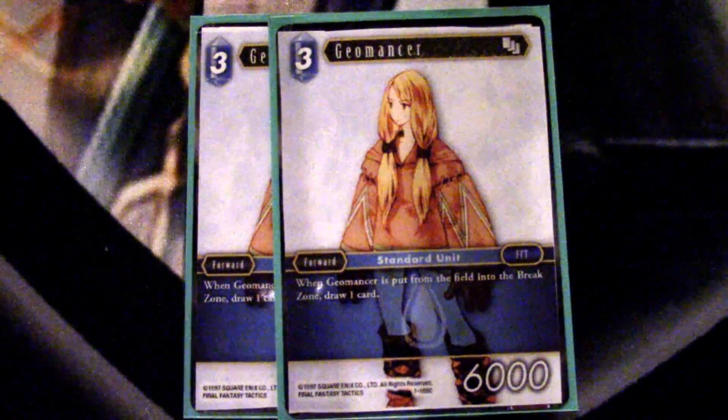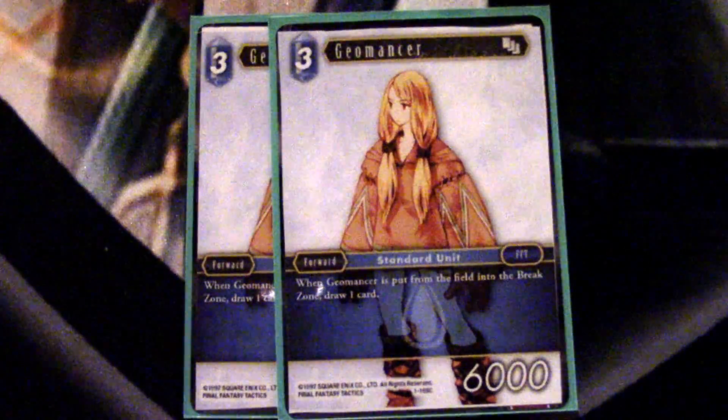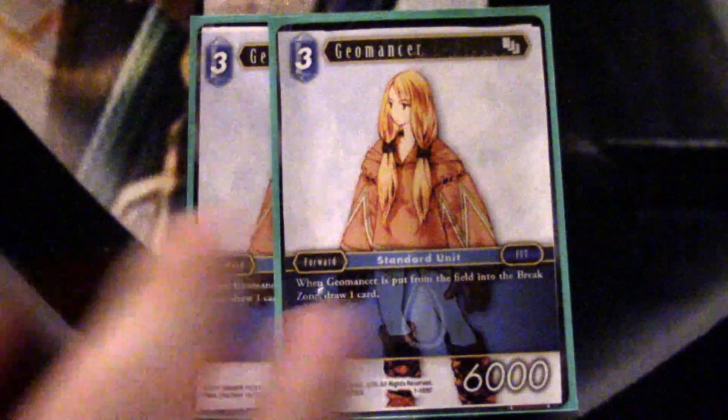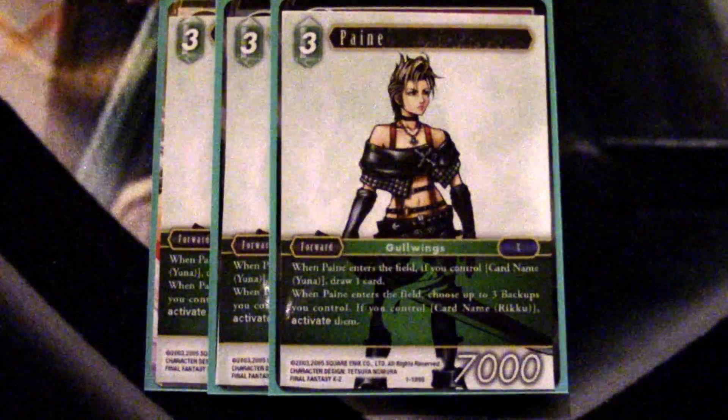Moving on to three-drops, we play two Geomancer. This is mostly because it draws a card when it dies and it's also a 6,000 power. Because we play Maria — a backup you'll see later — it being a three-drop, possibly a 7k, helps out a lot with blocking things like Lann and a few other guys favorably.